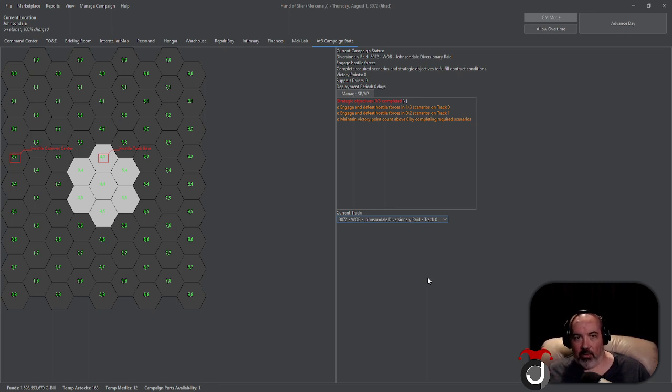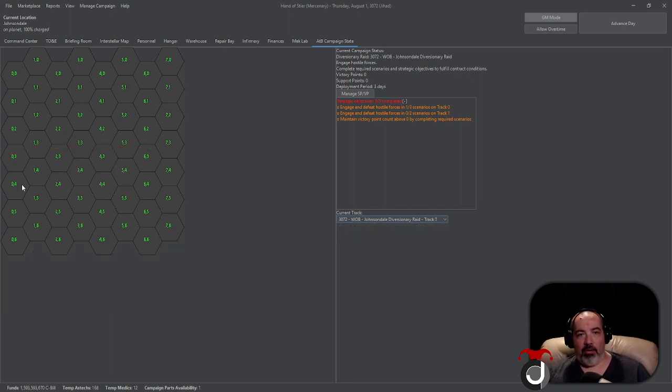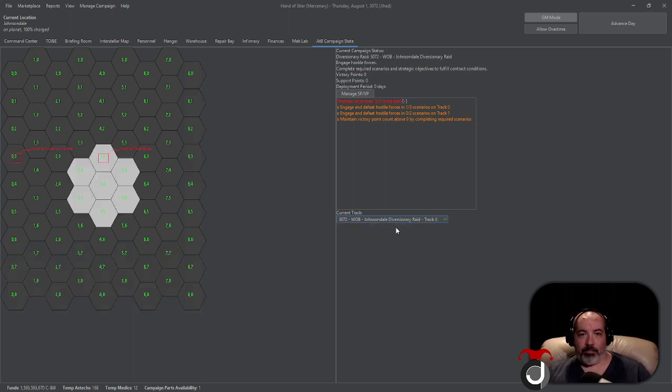Now we get to the bread and butter — the nitty-gritty of the StratCon tab — which is the actual StratCon map. When you first start on a contract after you've landed and done your deployment requirements, it's going to look like a bunch of gray-black squares with a bunch of green numbers on it. Don't worry, there's a way around this — go all the way over to the Briefing Room on the right side.